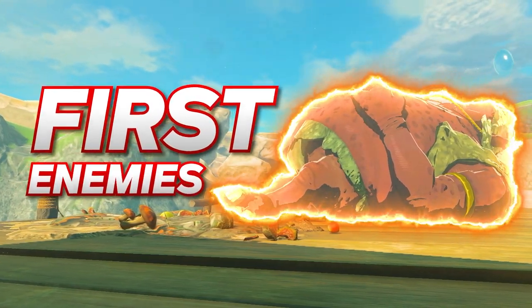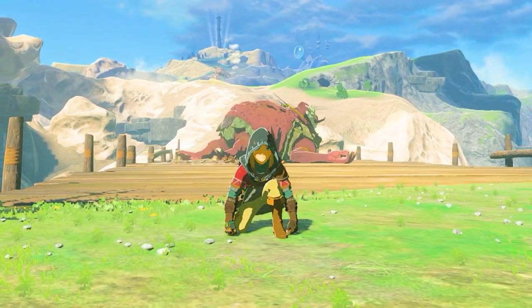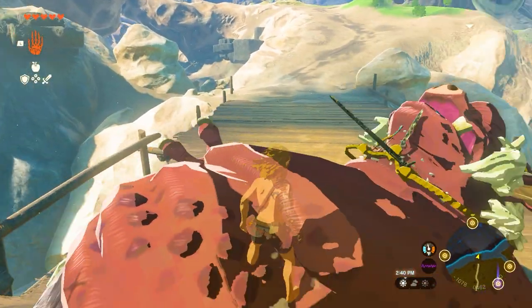This is one of the first enemies you'll come across in Zelda Tears of the Kingdom. But did you know there's a secret way to defeat it? All you have to do is sneak up onto its hand, where it will throw you up on its belly and you can grab all of its loot.